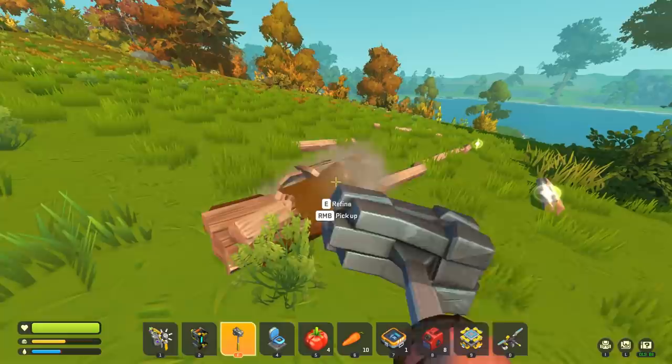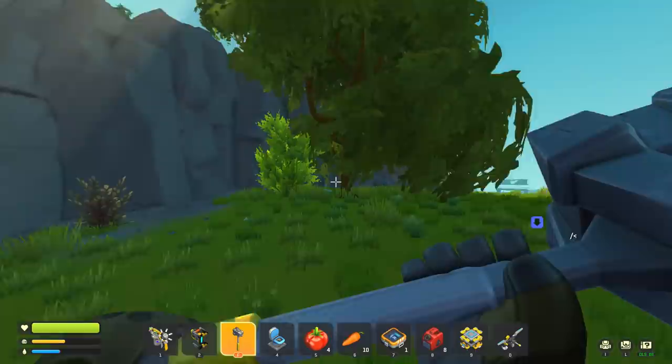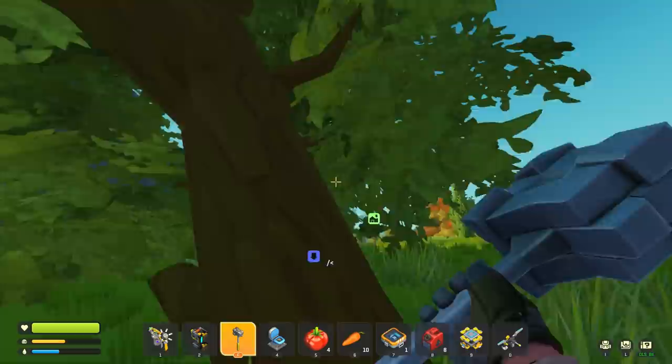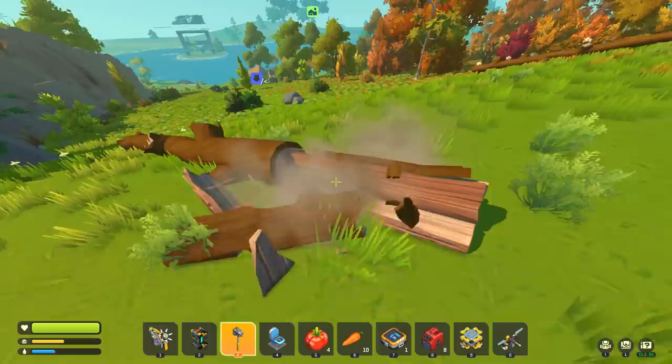Pretty much done chopping on this side. One more straggling tree at the top of the hill. That side's all clear — want to go for a rip with the bobcat? We also want to get rid of all the fallen logs before they cause too much lag in the world.